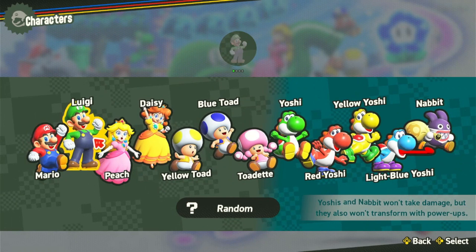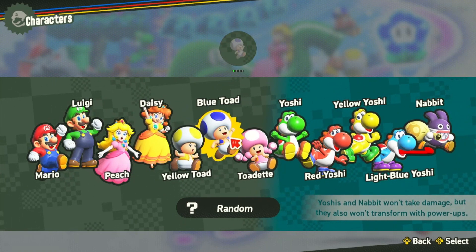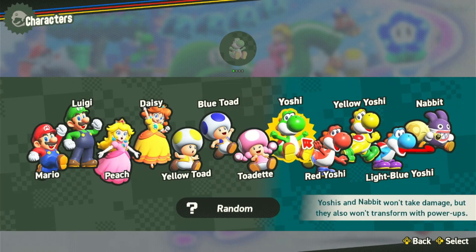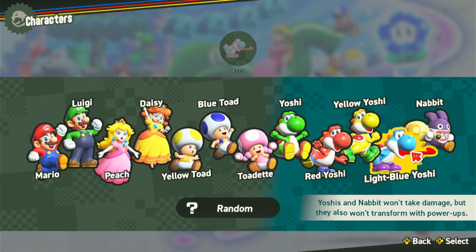So we're going to introduce the characters: Mario, Luigi, Peach, Daisy, Yellow Toad, Blue Toad, Toadette, Yoshi, Red Yoshi, Yellow Yoshi, Light Blue Yoshi, and Nabbit.